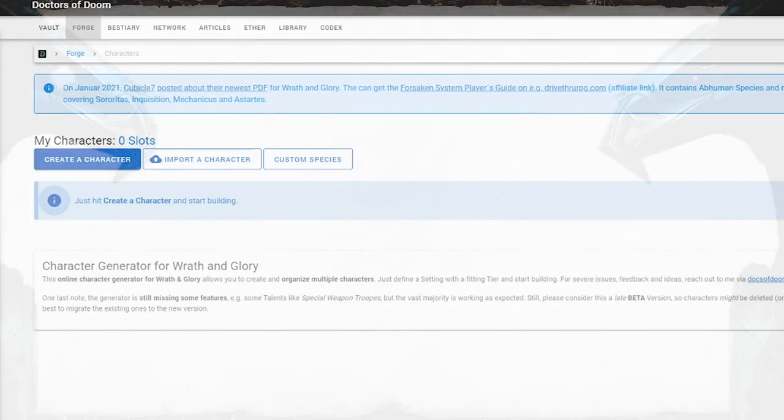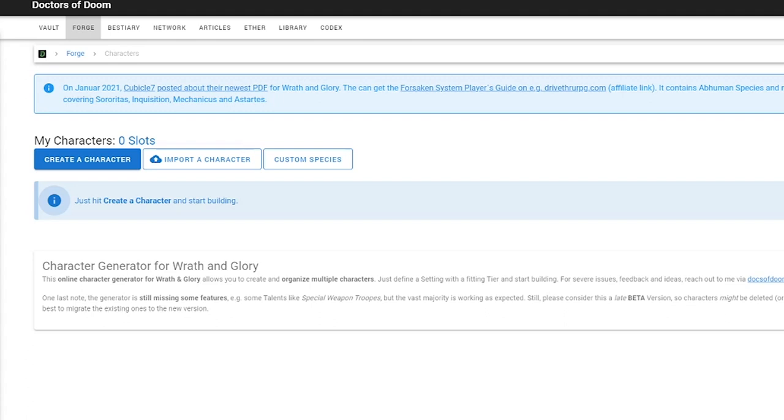For character creation, I strongly recommend using the Doctors of Doom character creation tool to keep things simple. It does much of the background work for you and will save you a ton of time. Just remember to download the long code and save it somewhere so that you can access your character in the future. The link to the website will be in the video description.